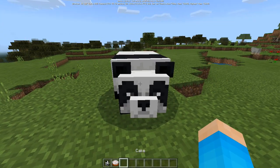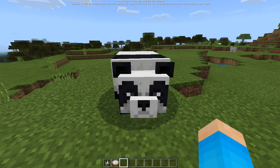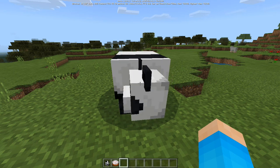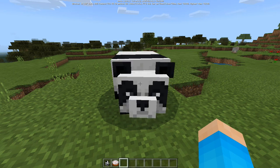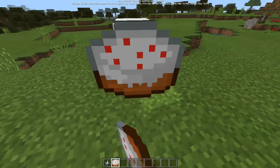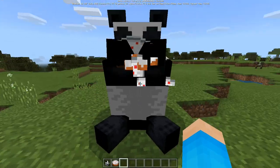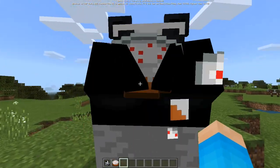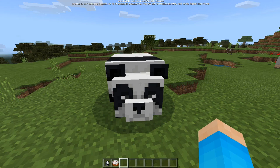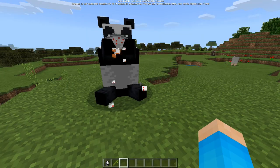Next we have a secret to do with pandas. I have made a video about pandas already, but the secret here is that pandas can eat cake. If you go ahead and drop cake on the floor, they will pick it up and eat it. Look at the panda chomping on that cake! I don't know why that's an addition, but pandas seem to like sweet things.